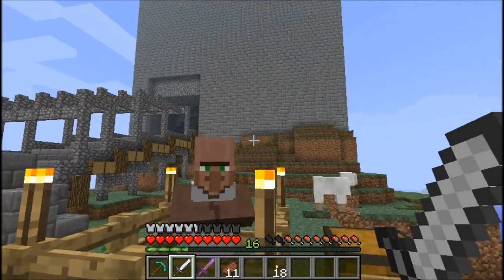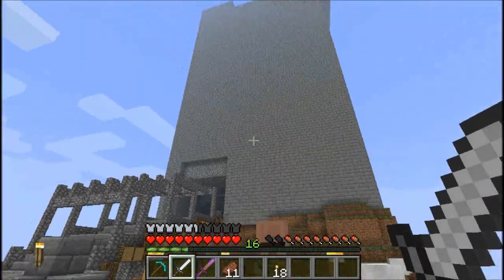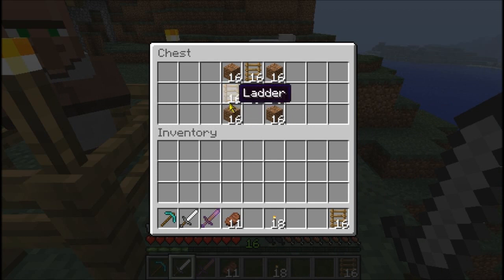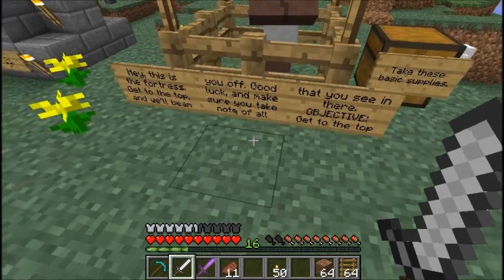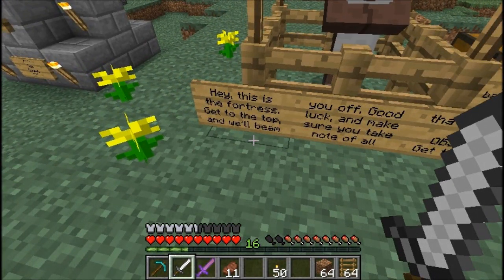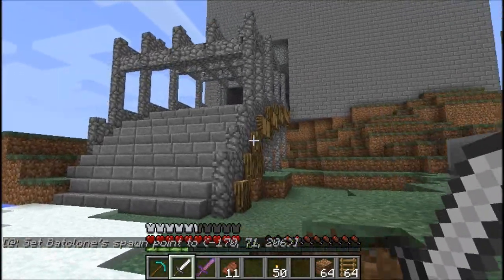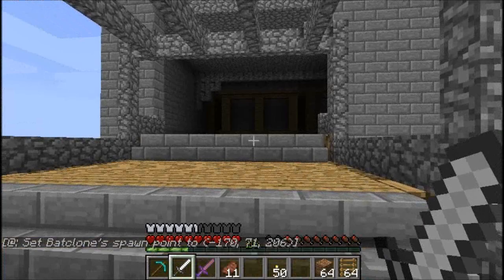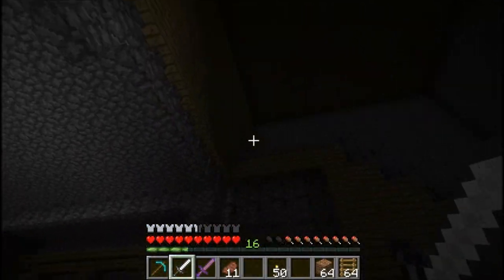Take these basic supplies. Wait — what happened to just scouting it out? No, they want me to storm the freaking fortress. Oh God. Actually, I am just scouting it — I guess I'm just climbing to the top of it. Get to the top of the fortress and we'll beam you off. At least I don't have to — or do I have to go inside? Let's just check what's inside. If it's a ton of stuff, then we're just leaving. There's stairs and junk.